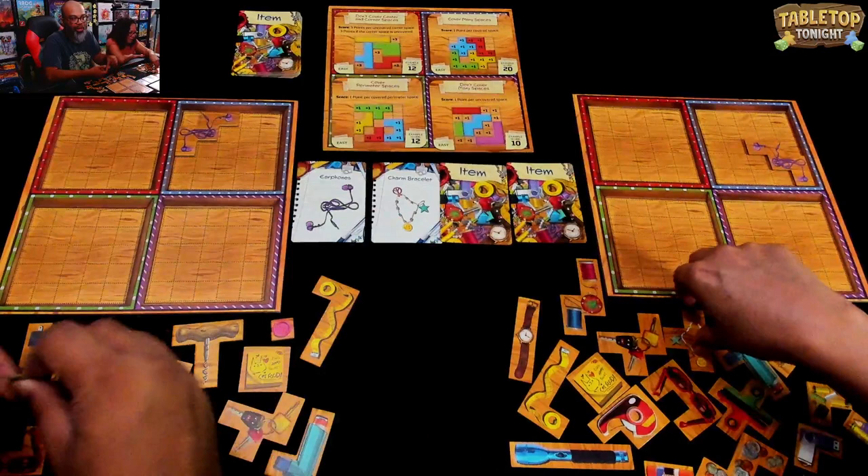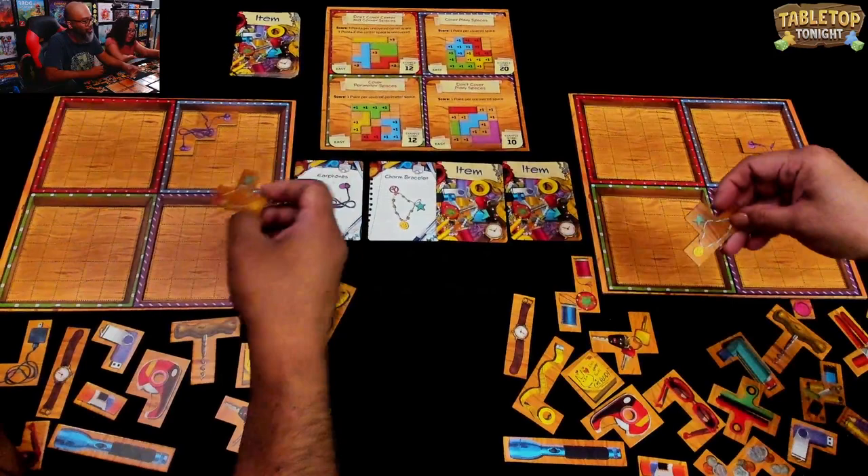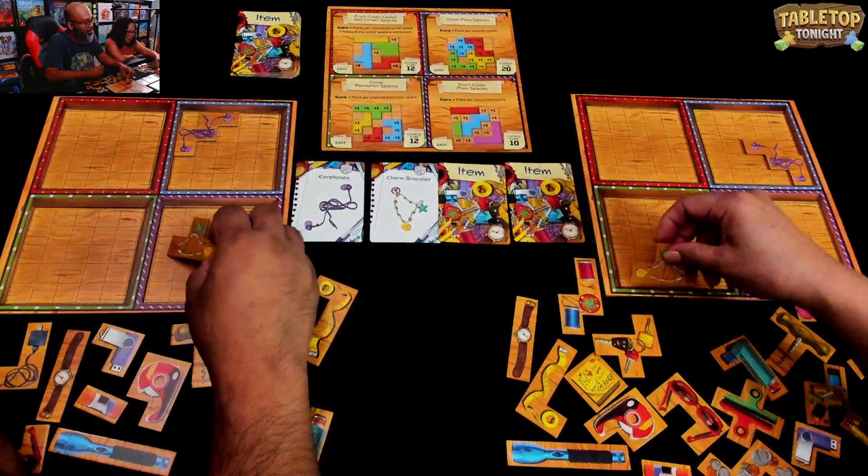It's the charm bracelet. That's our pug Meeple barking around — for some reason she loves to start barking when we start filming videos. It's just her jam. Okay, so I think I'm gonna put that one here. And I've gone to 'don't cover many spaces.'